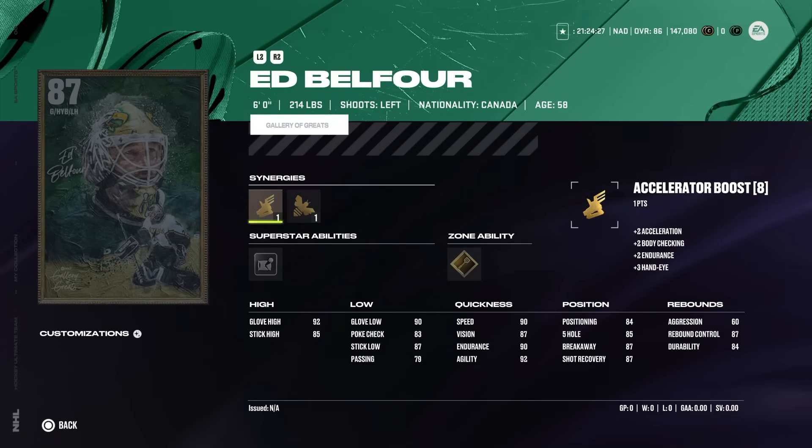Let's touch on our only D-rated player, and that's the 87 Ed Belfort. This is unbelievable card art and one of the coolest icon players you can use for goaltender. The issue is that he's six foot. Until EA addresses this issue fully — it's whoever's biggest or Jacob Markstrom — so this one's just not worth it unless you're a Belfort or a Stars fan.